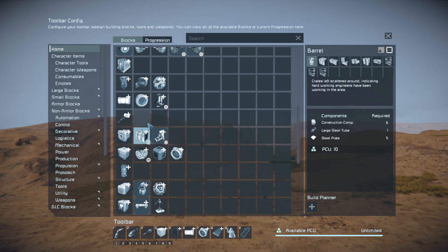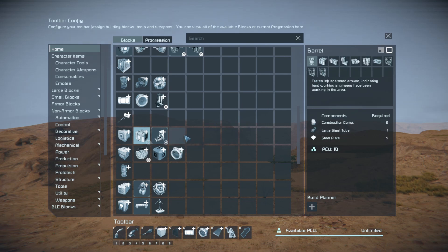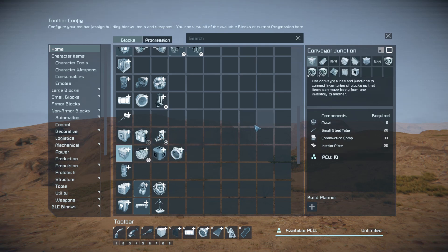Cargo containers — the cargo group has the barrels, the cargo crates, and I've also put the shelves in. Most of the time they're decorative and you flip between all of them, so it makes sense to have them in the same group. Deep Engineers sections are all the same.